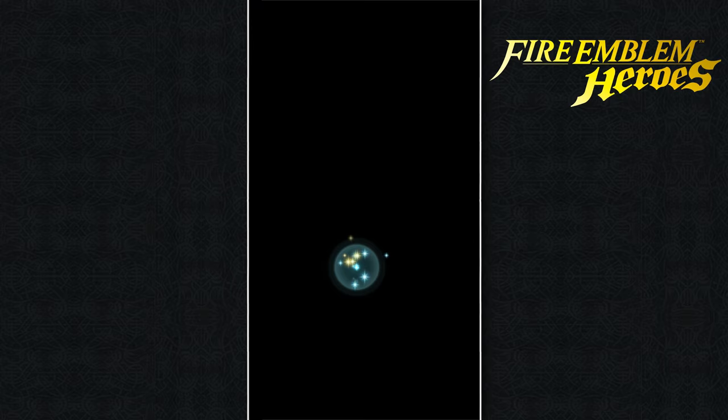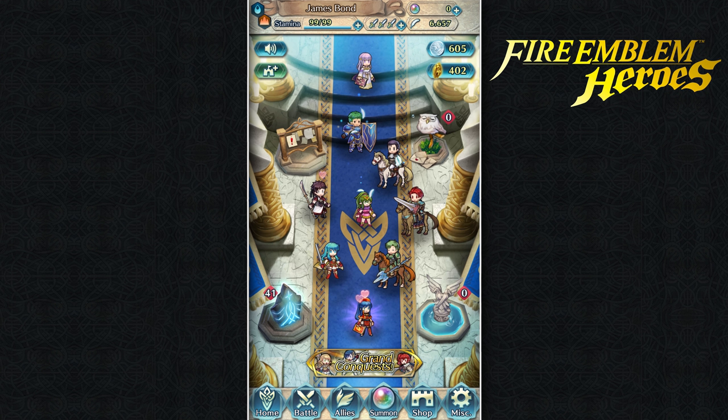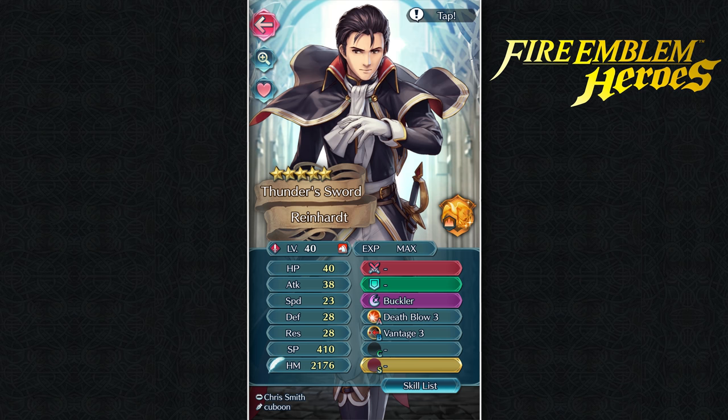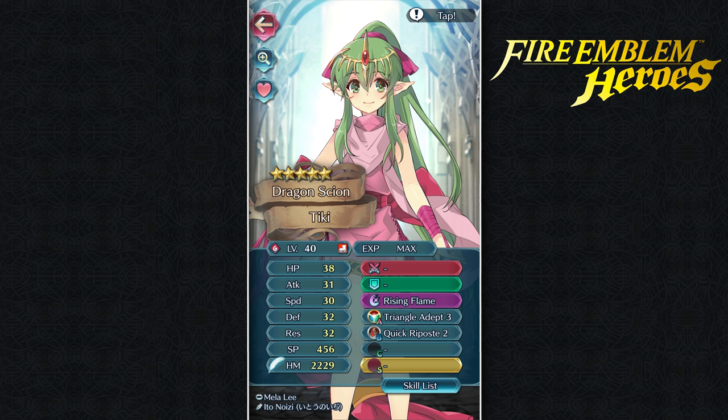Alright fellas, good morning, because it is now the morning — it is currently 8:14 AM. I had my breakfast, which is the most important meal of the day. I had this set on auto farm while I was sleeping and now we're going to check how much HM each one of these individual characters got. If you're wondering what I had for breakfast — because I know someone will leave it in the comments — I had a glass of orange juice and a banana. Arden has 2,488 HM, Reinhardt has 2,176, and Young Tiki has 2,229.